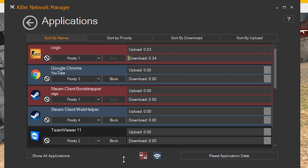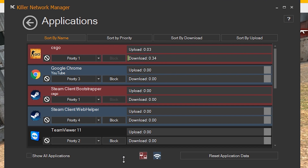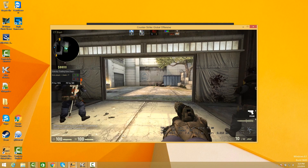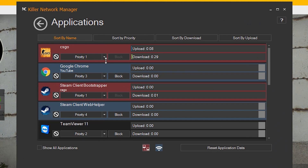The other networked applications, such as web browsers like Chrome, are highlighted blue and are all running over your other connection, which in this case is wireless. Killer, utilizing Advanced Stream Detect technology, will automatically classify your traffic and prioritize it accordingly. But if you want to change that prioritization, simply click on the application and set the prioritization appropriately. Anything you set to highest will run over your fastest connection.